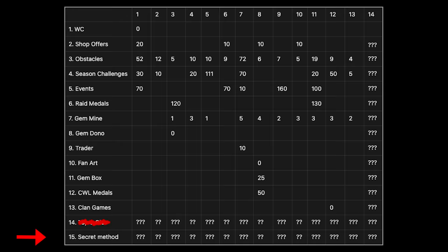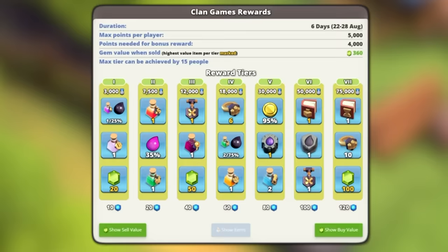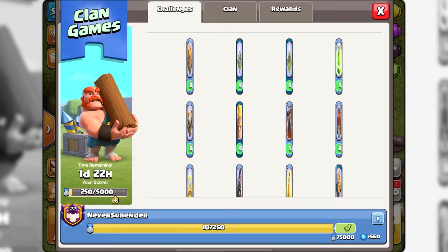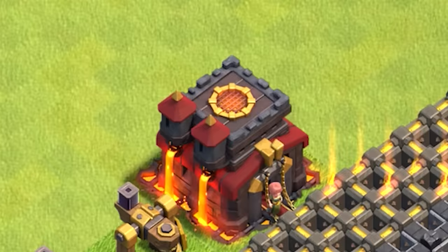Before I reveal the most profitable secret method, there is still one really good way of earning gems: clan games can give you up to 360 gems if you complete challenges worth 4000 points. If you are in a hurry, 310 gems can be earned literally in a few minutes by completing just one task.